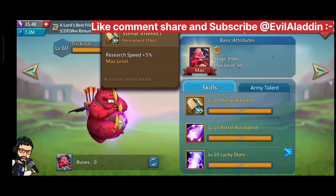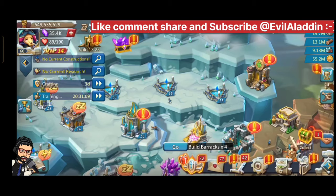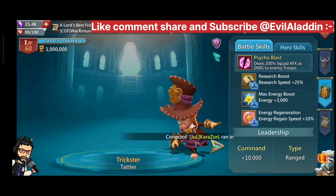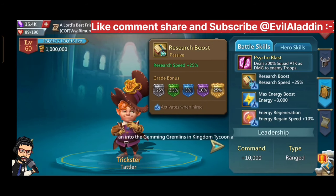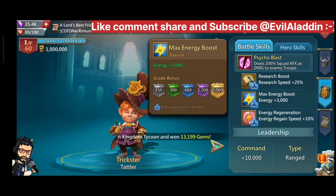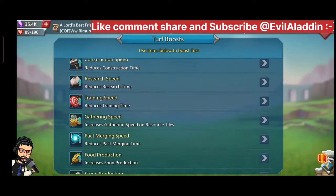You can also increase your research speed by upgrading the familiar Trickster — it gives 5% at level 10. The most important thing to increase research speed is the Hero Trickster, which gives 25% research speed at gold stage. Upgrade the Trickster hero as fast as you can — it was the first hero I upgraded to gold in this account.